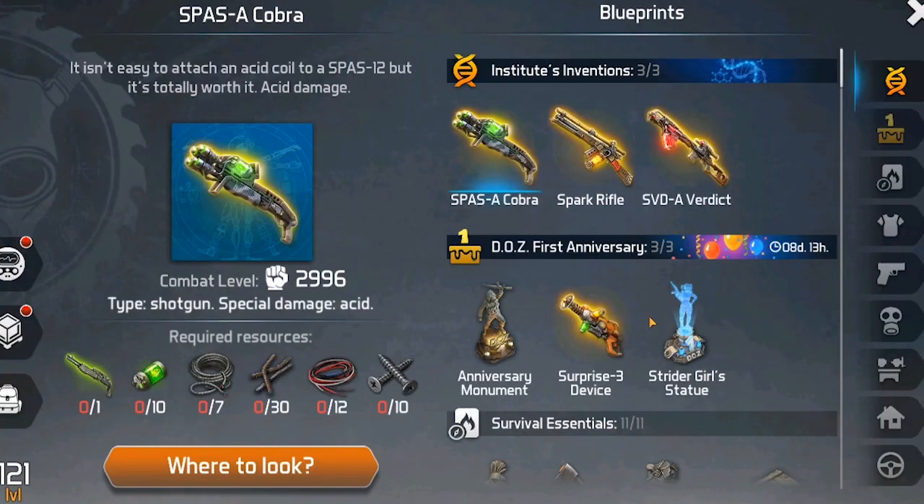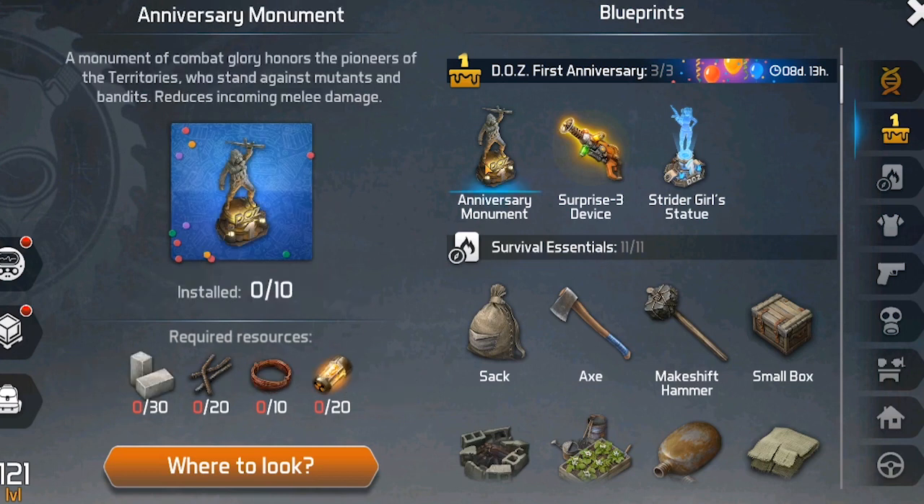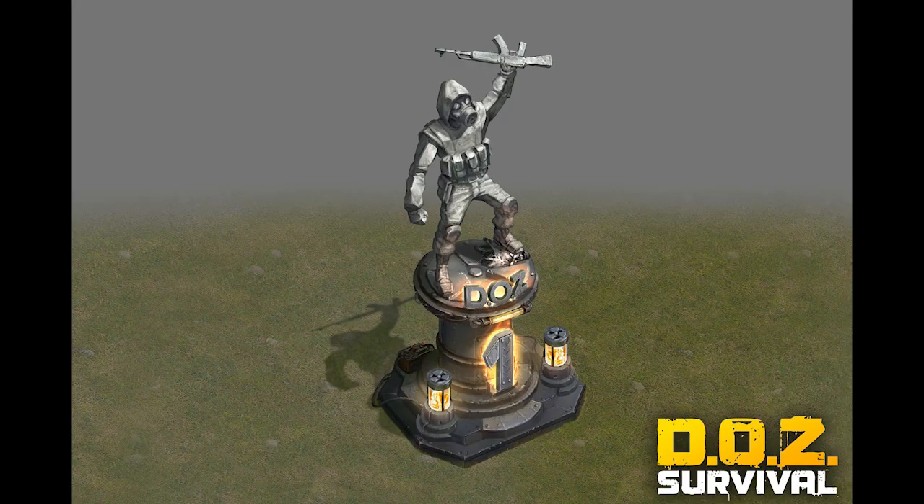There are three new craftable items for these events — two new decorations and one weapon. Let's talk about the decorations first. The first one is the Anniversary Monument. The statue itself looks so cool and it's kind of huge compared to the other decorations.